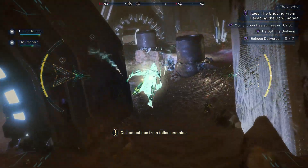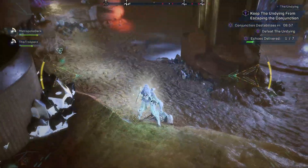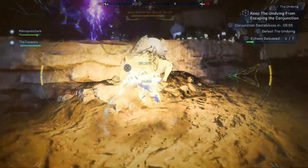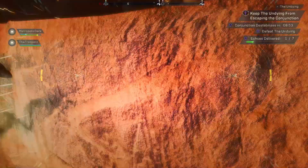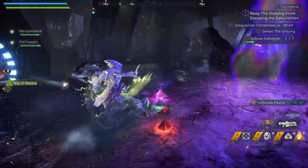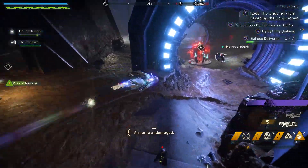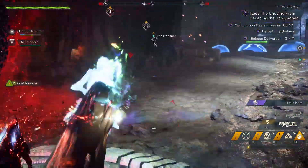So the first stage, you and your team are going to have to kill seven brutes, and those brutes will each drop an echo. The brutes are actually marked with a little icon over their head, so you'll know exactly where to find them within this event. Once they drop the echo, place it in the echo pad, get all seven of them dead, and then we will move on from there.